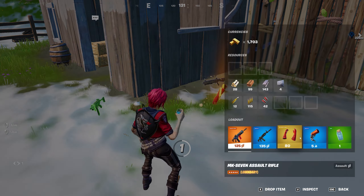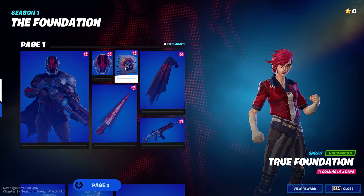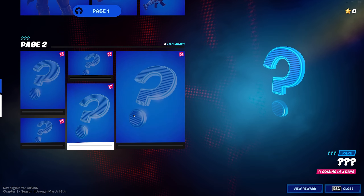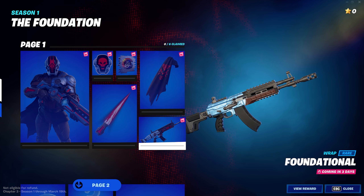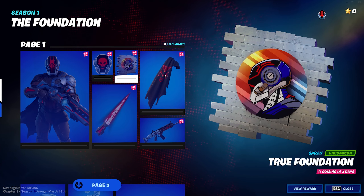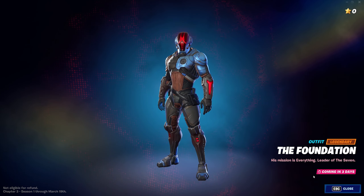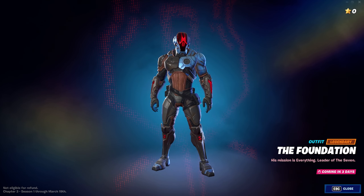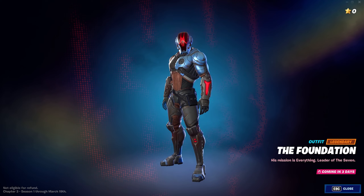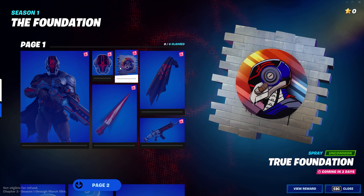There are even more skins coming tomorrow. This skin is the highly anticipated Foundation skin. Ever since it was revealed to be Dwayne 'The Rock' Johnson, it has been amazing. This skin is going to be releasing either tomorrow or in three days. In-game right now, if you click on the tab, it says 'coming in three days.' Fortnite has done this with effectively every single one of these secret skins they release halfway through the season — they typically get the timing wrong and end up releasing it on the morning the update drops. So I would honestly expect the Foundation skin to be coming out tomorrow at around 10 a.m. Eastern Time.